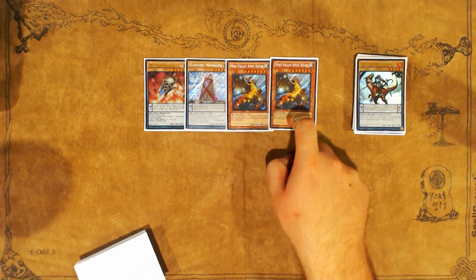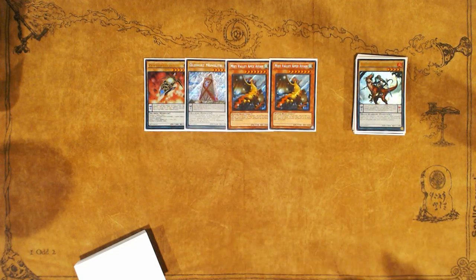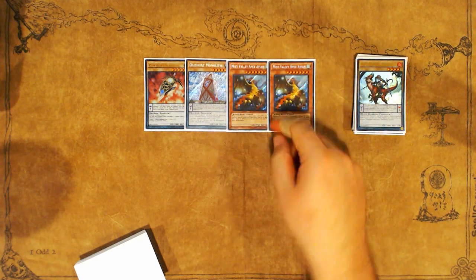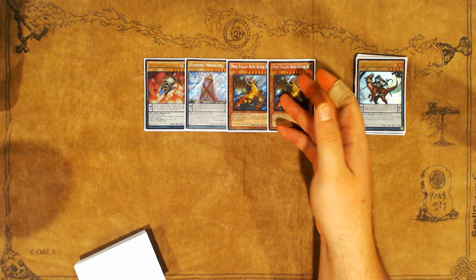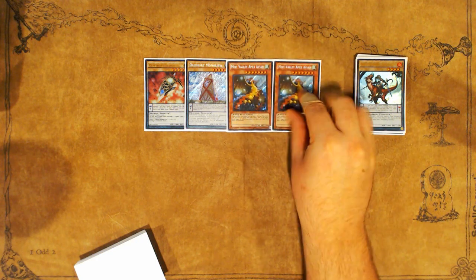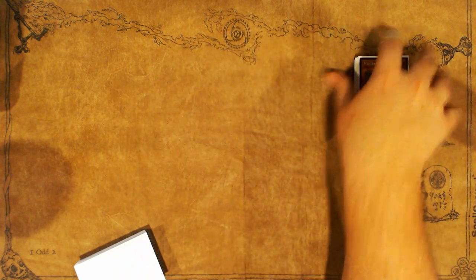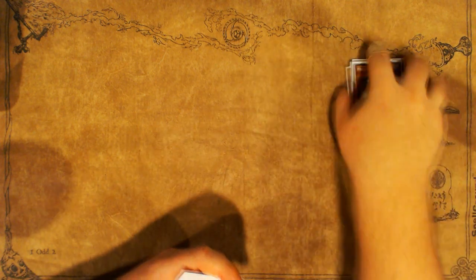Being able to Pendulum Summon Apex Avion every turn that you can stick a Pendulum Summon is a huge and valuable thing — it's incredible. Paleo can't really deal with this card. I played against so many Paleo and Toad decks, and these cards all generate things that operate like Toadally Awesome but are bigger. Just Pendulum Summoning Apex Avion and having it be bigger than everything in your opponent's deck while also providing negation that dodges removal is just fantastic. Even if they summon Abyss Dweller to try to out it, you can still attempt to negate it by bouncing it to hand, then Pendulum it out next turn.